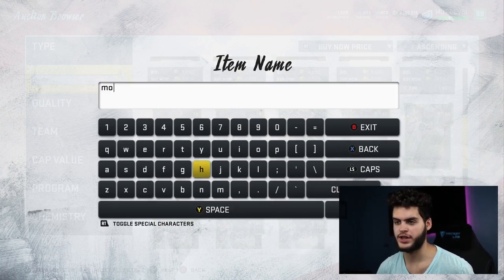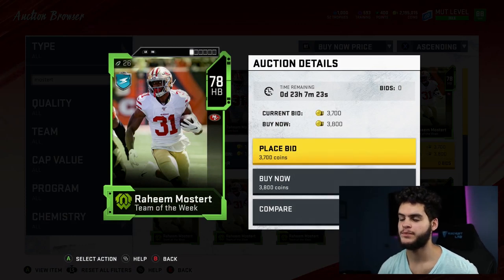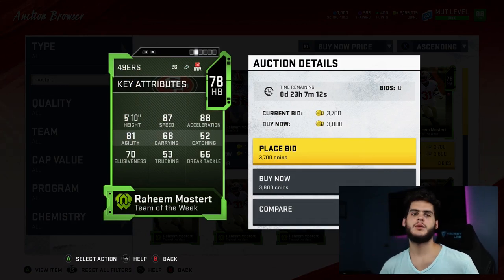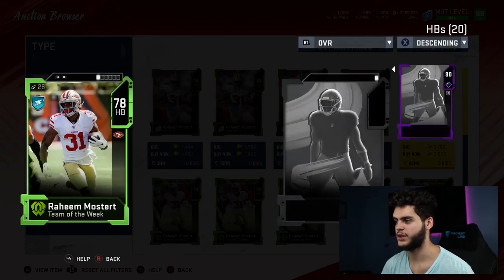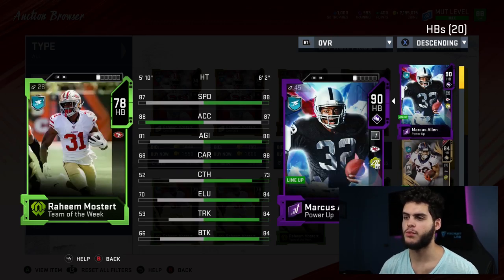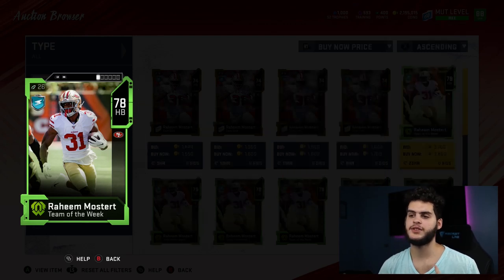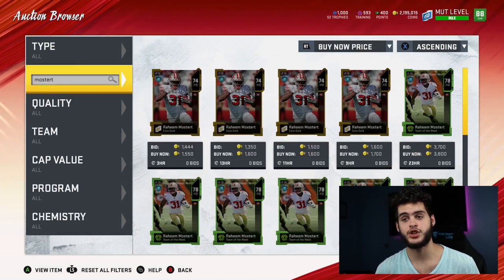Next up is Raheem Mostert — I knew him in real life but didn't know he had a Team of the Week card. He's down to the core of the budget but he's a beast right here. He's 5'10" with 87 speed and 88 acceleration, forget the other stats. He's literally 3,000 coins for 87 speed — one less speed than Mark Ingram but one more acceleration. He blows away Philip Lindsay in the speed and acceleration department, and he's also a good change-of-pace back.